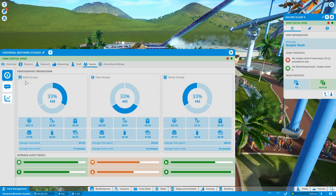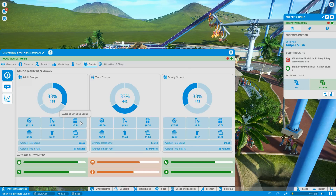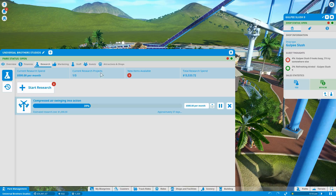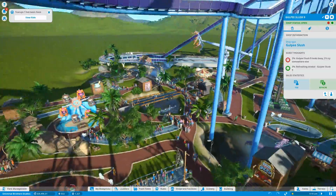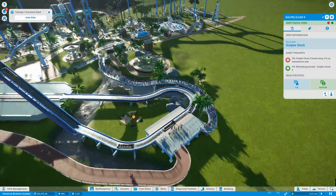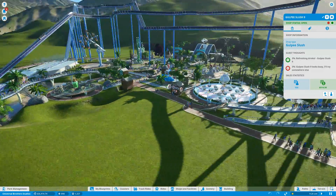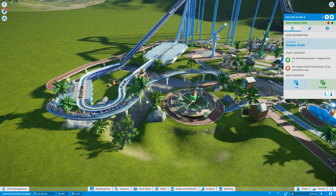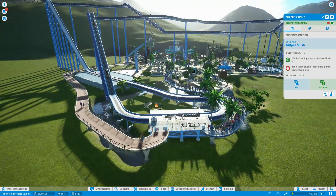You can have a breakdown of the guests - adults, teens, and family groups - and see the different stuff they like and don't like. You can research new rides. Right now I'm researching a new thrill ride that's going to be great. You can research new coasters - I've researched the lazy river ride, I've got to make one of those. There's so many things you can do. You can even put in a premium queue system so that people who pay more get to queue in the short queue.